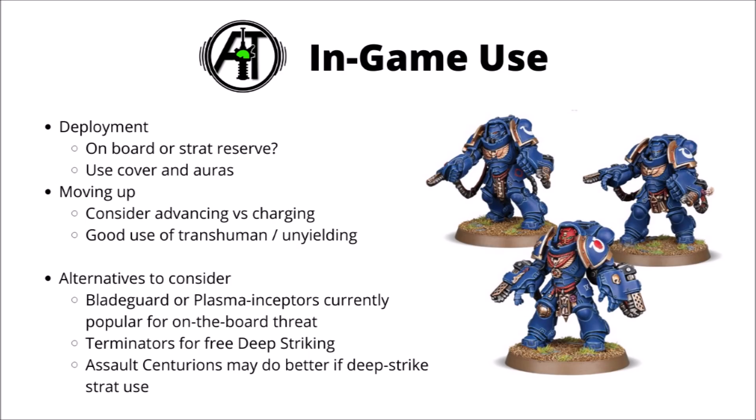In terms of how to use Aggressors in-game: I typically want to run them in 5s — it allows Transhuman Physiology to be used more cheaply, gives fewer coherency issues, and provides protection against Blast. The choice between Flamestorms and Boltstorms/Fragstorms is really quite close, and I could be swayed either way depending on the army. You need to plan for getting them towards the enemy, whether starting on the board, in reserves, or in a transport. I haven't mentioned transport vehicles much, mainly because I don't think they're very necessary for Aggressors.